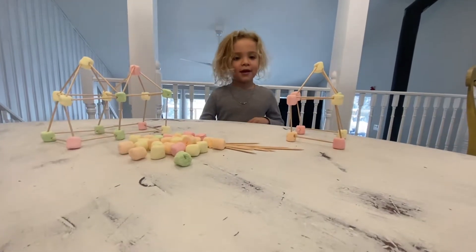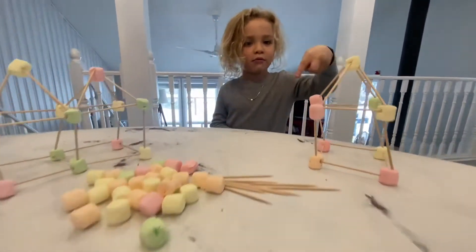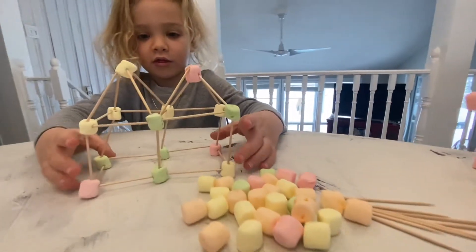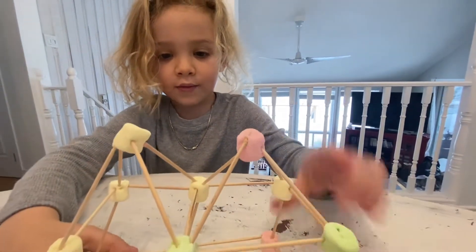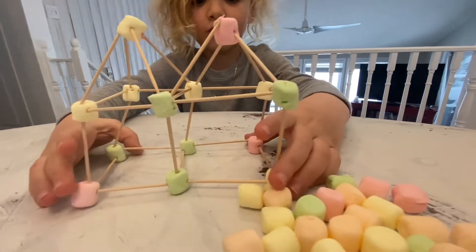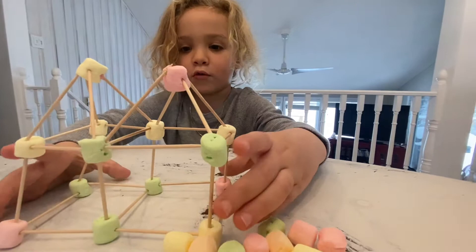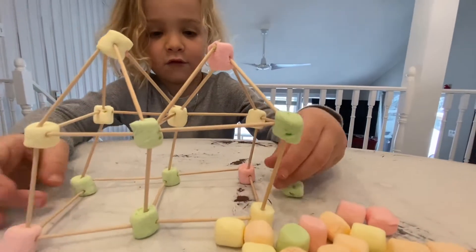So, if you want to make a house out of this, you want to get marshmallows and toothpicks. To build a double house, you need to put one there for support, and then you build two cubes attached with toothpicks.